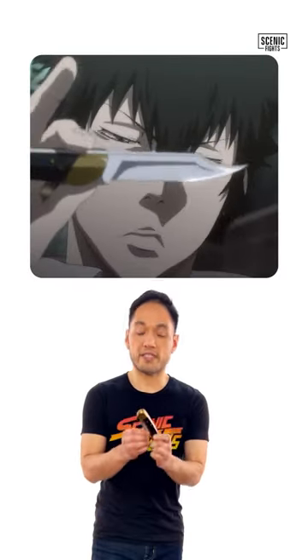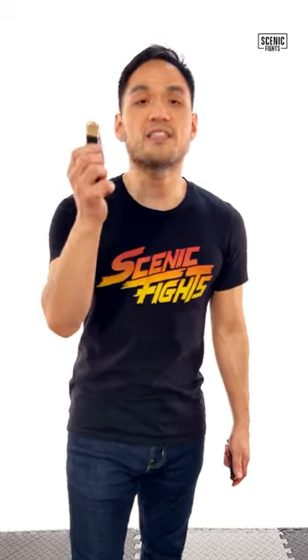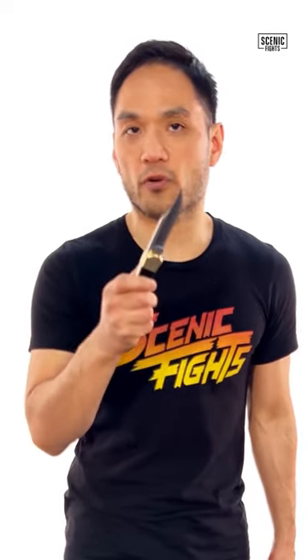Let's break down Kogami's Buck 110. Kogami has a Buck 110, which is a folding knife that needs to be deployed with two hands. There is a new Buck 110, which is the automatic Buck 110. That problem about deployment is no longer an issue. Moreover, it opens up avenues of attack for Kogami.